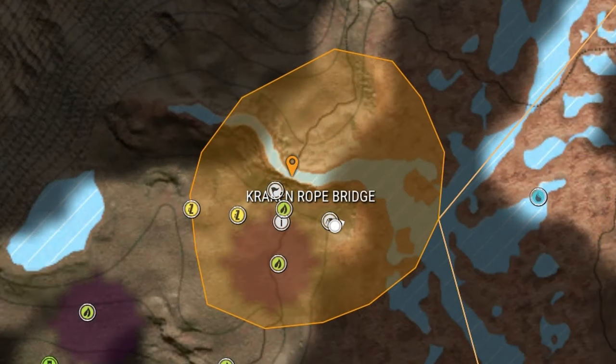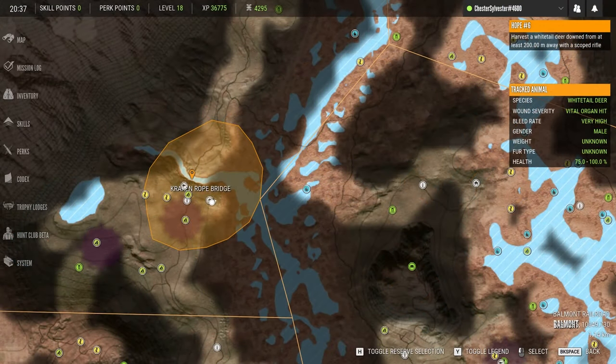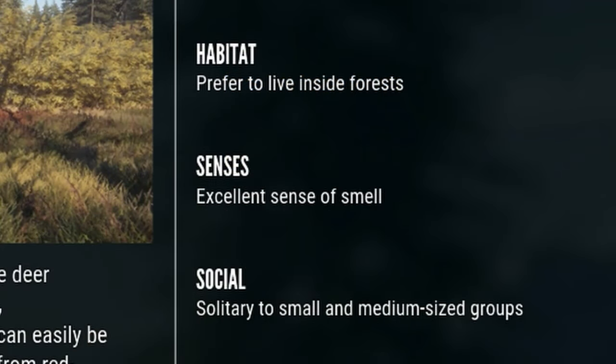The problem is there aren't a lot of sight lines within that area where you can see 200 meters, let alone have a deer happen to be there at the right time. I've done this mission in the past, and each time there's been a need zone around the same general area. The requirements for this mission make their sense of smell more or less null and void — 200 meters is far enough away where they won't smell me.